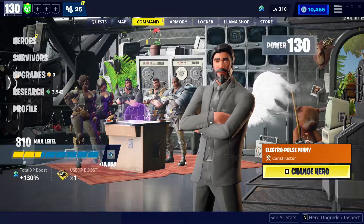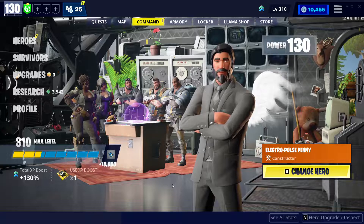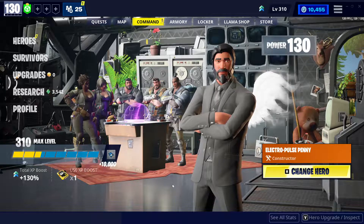In this video I'm going to show you how to solo a 160 Deliver the Bomb. This will be kind of like a stall build, just to slow the husks down so that they are not able to break through. They'll respawn and we basically waste the time without having to go out and kill, fight, and build all kinds of crazy structures.